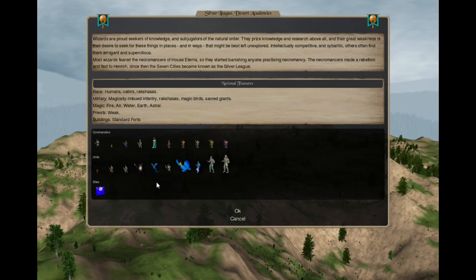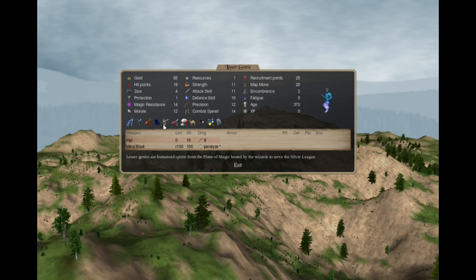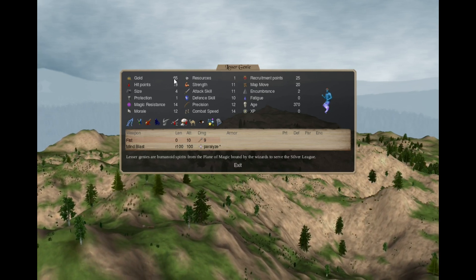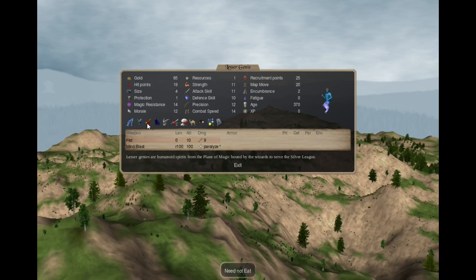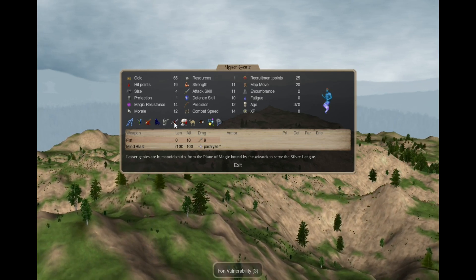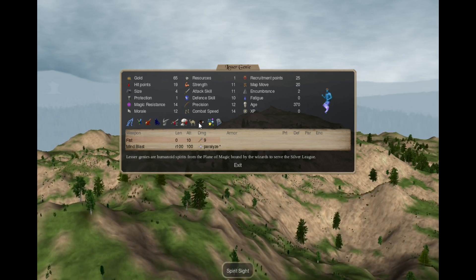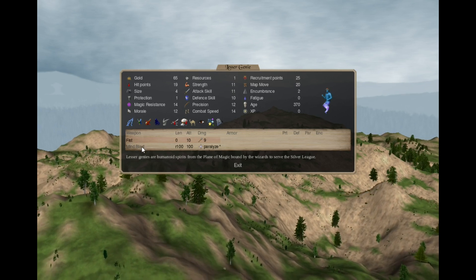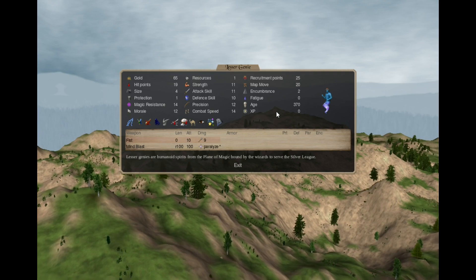The Lesser Genie is a recruitable spirit that costs 65 gold — that's a lot. It has shock resistance, magic being, need not eat, ethereal, flying, iron vulnerability, salt vulnerability, wasteland survival, spirit sight, magic power, and storm immunity 1. It has a fist and a mind blast, so they are quite hard to damage.